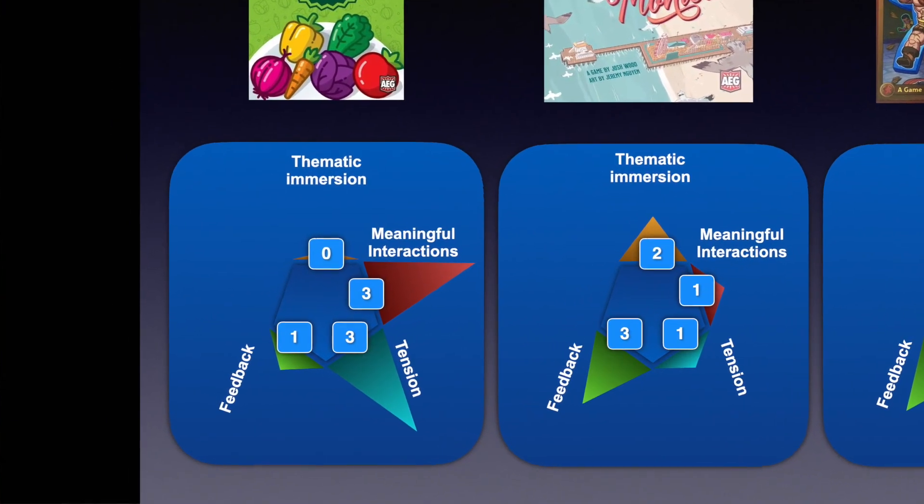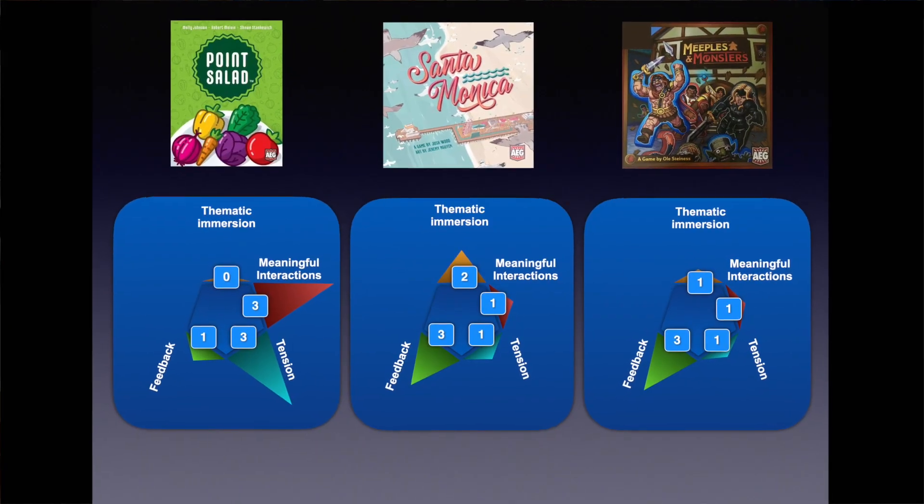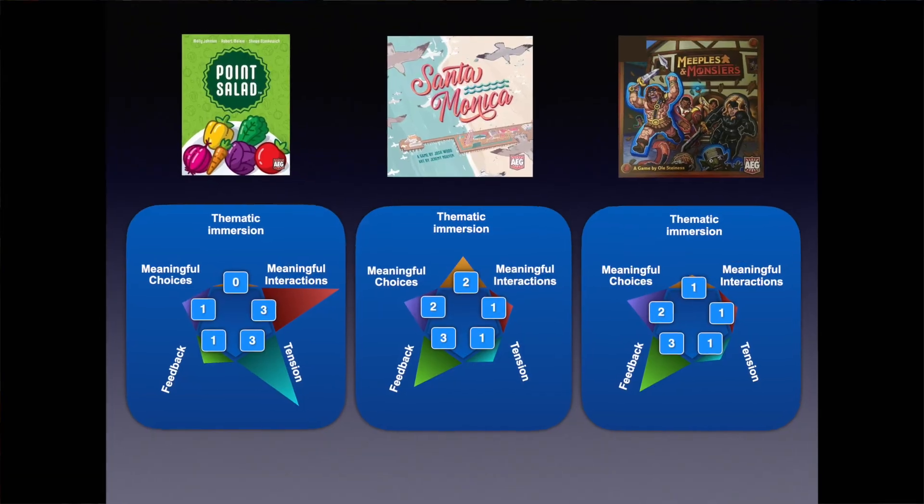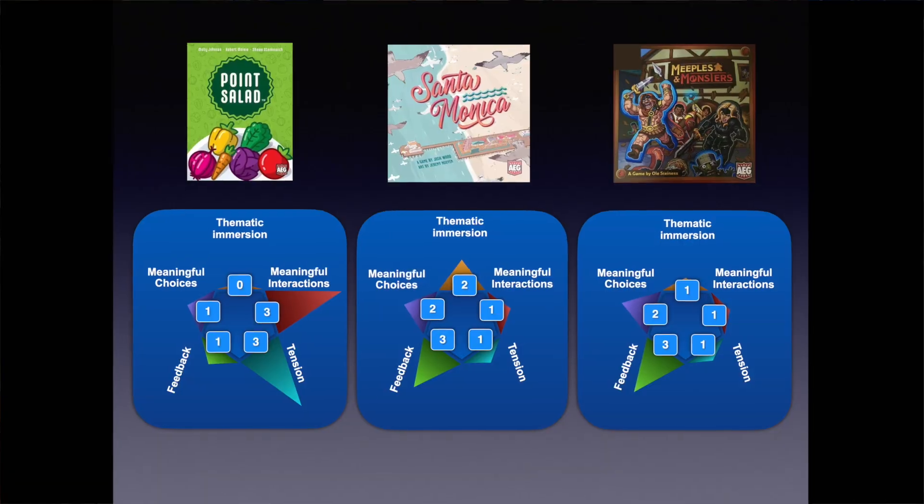Feedback is the sense that a game is talking back to you and responding to your actions. Point Salad could only ever give you cards, but you do get plenty and they build up nicely. Santa Monica gives great feedback — you gain coins, visitors, cards, and what you gain really impacts future turns. Meeples and Monsters does well here; it is extremely generous in its rewards. By the final turns you will have amassed an enormous pile of meeples of various colours, loads of power-ups that combo in exciting ways, and killing previously impossible monsters has become a breeze. For meaningful choices: Point Salad scores 1 — it's a light game with a lot of luck. Santa Monica gets 2 — plenty of nice decisions. Meeples and Monsters gets 2 as well, with opportunities for clever play largely focused around efficient use of the game engine.